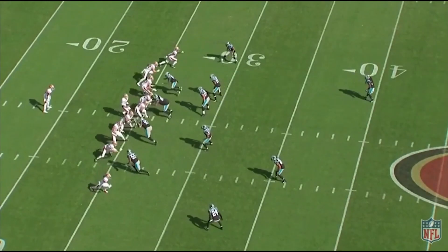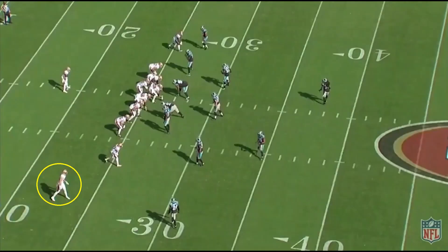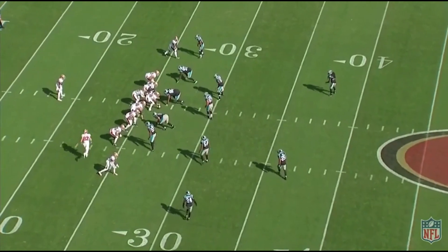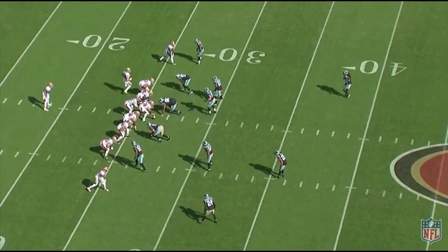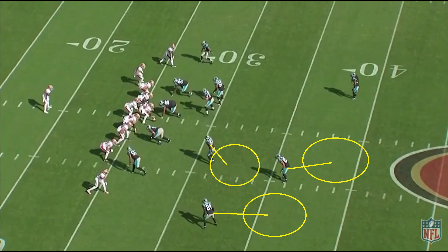The first play was only a four-yard gain, but there's still some nice things to see. We split Ross Dwelly out wide, and with a corner covering him, this reveals zone coverage. Carolina has two deep safeties and a corner playing off coverage, showing cover six with the quarters coverage to Sanders' side. From here, we run a simple two-man stick concept.